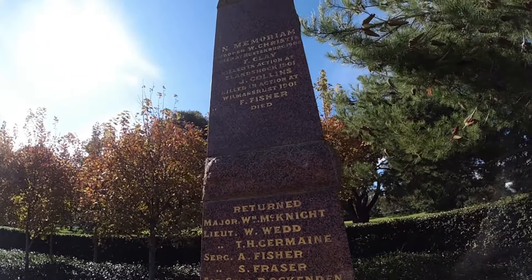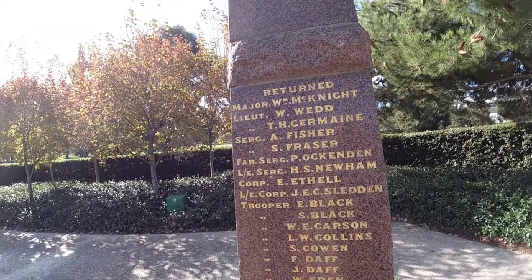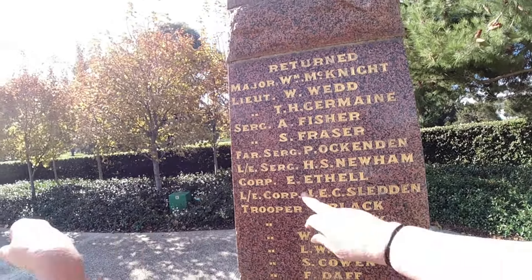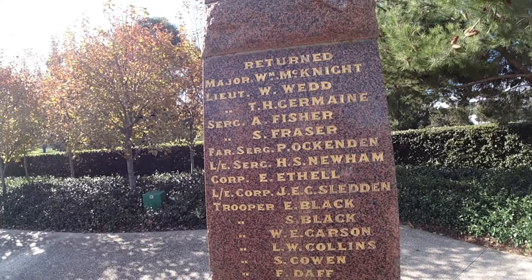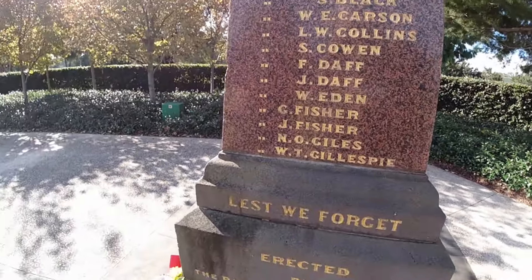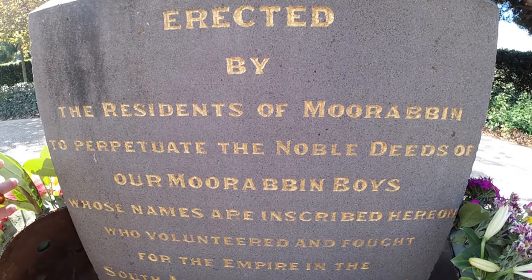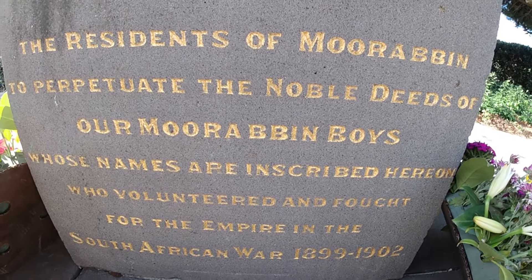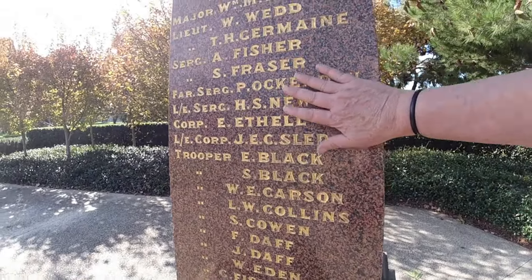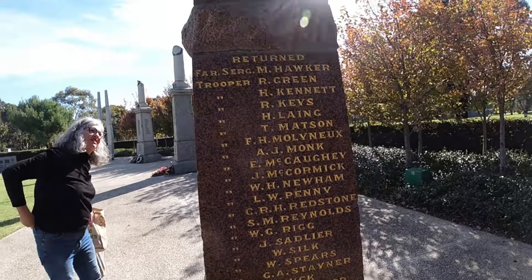That guy we don't know might have died there — there's no reference to where it is, like which town. But who would know? South Africa, yeah. Behind the flowers: Major, Lieutenant, Sergeants — Sergeant Fisher, he's a farrier sergeant, so he looks after the horses. Troopers — Fisher's whole family probably here. The residents of Moorabbin — 'noble deeds of our Moorabbin boys whose names are inscribed here.' This beautiful marble — might be Malmesbury marble actually. And there's quite a lot that returned.